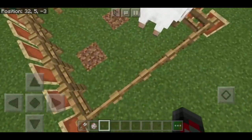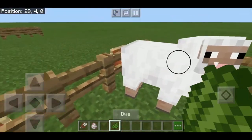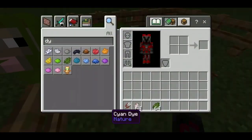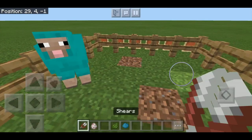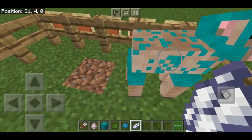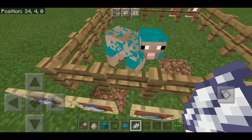If you want to make a sheep your own color, you can use any dye. For example, green doesn't naturally show up — you can go up to the sheep and press the dye button to apply it, and now it's a green sheep. If I apply cyan dye and then shear it, it drops cyan wool. To reset it, you can use white dye once the wool grows back.